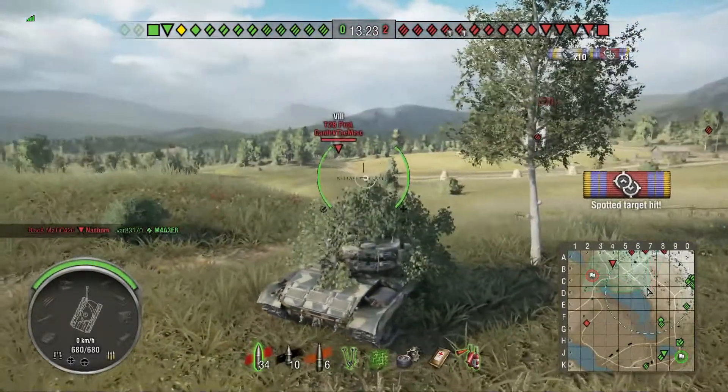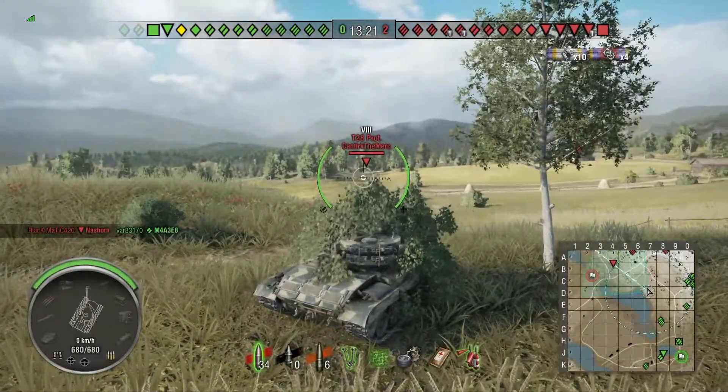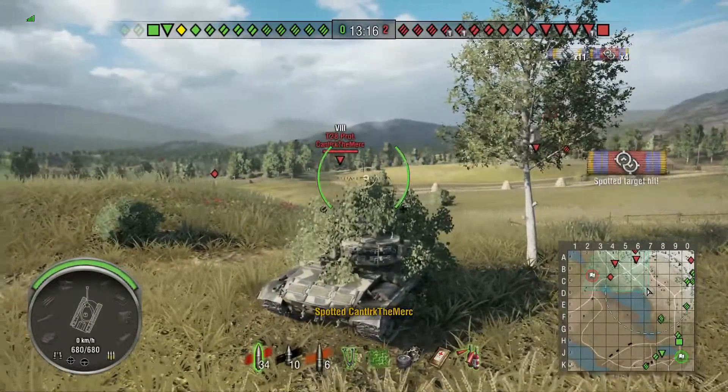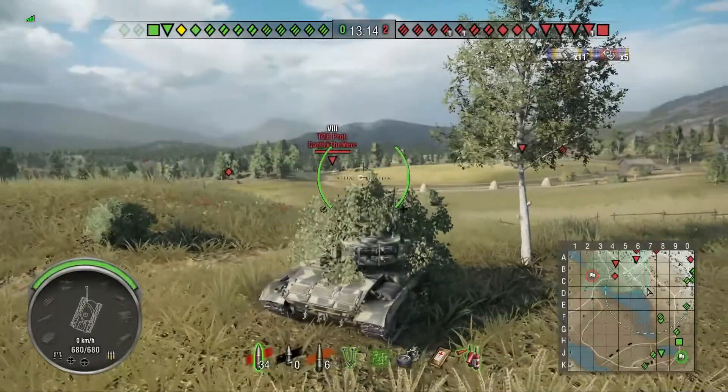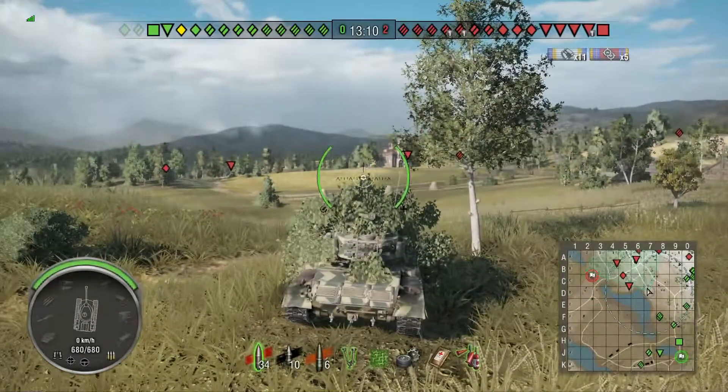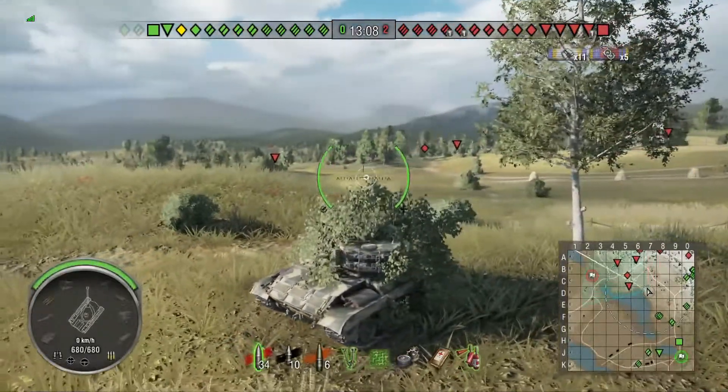The real trick in passive scouting like this is to resist the urge to shoot. If you look at my detected range, it's actually reaching out as far as those tanks, but they're not spotting me — because with their view range, they have to overcome my camouflage.